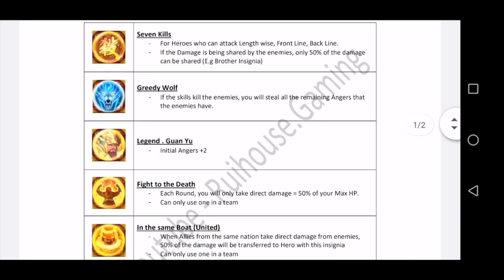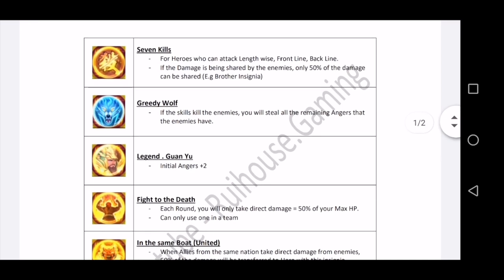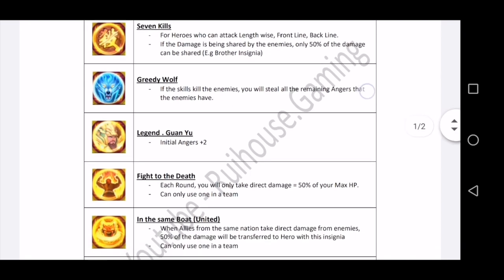The next one is 'Greedy Wolf.' This one is used by all DPS heroes — no healers, no supporters, no controllers. What it does is: when your skills kill an enemy, you will get all the remaining angles that the enemy had. So if your hero kills an enemy, they get all the angles from that enemy. It's a very good one.